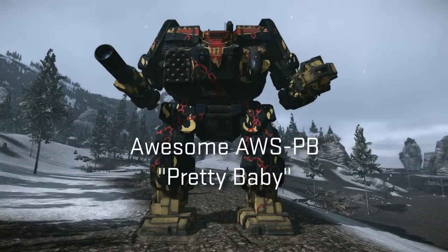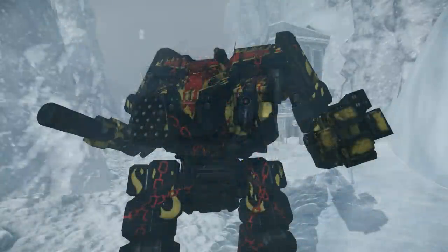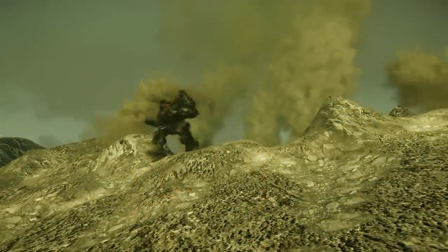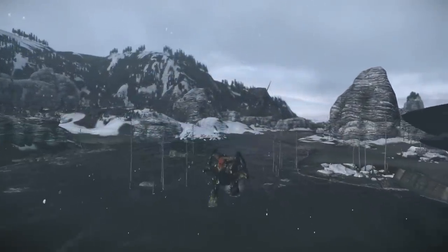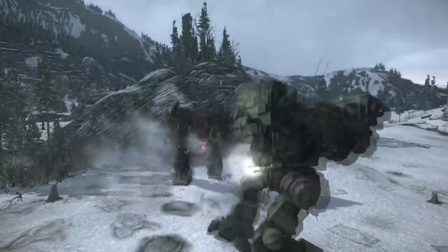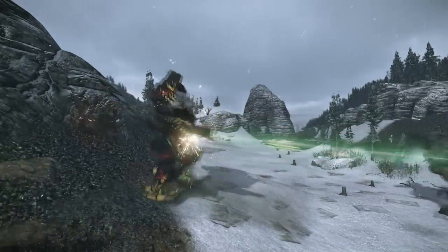Some quick stats. The awesome AWS PB variant is an 80-ton assault mech and comes stock with an XL340 engine, giving it a top speed of 68.8 kmph, over 15 tons of armor at 494 points, 19 double heatsinks, giving it a heat efficiency of 1.41, and a PPC, large laser, an LRM-15 for long-range combat, as well as an SRM-4 and a medium laser for when the fighting gets up close and personal.